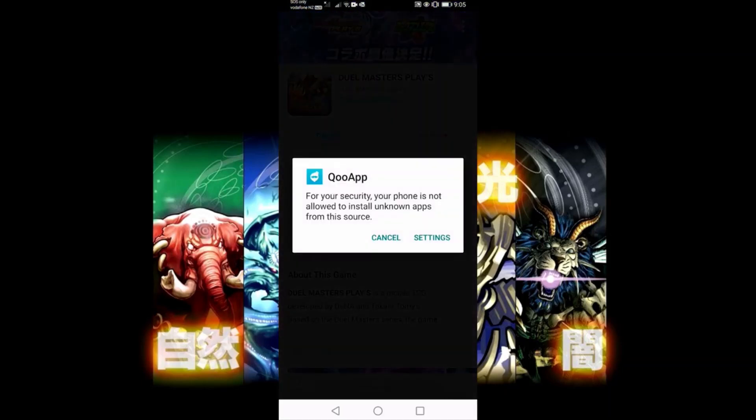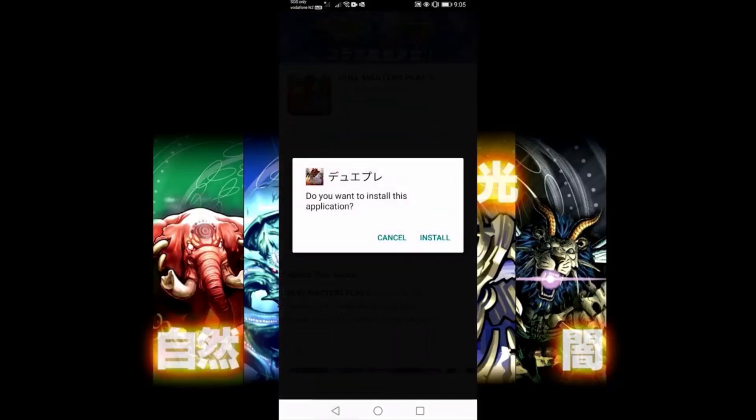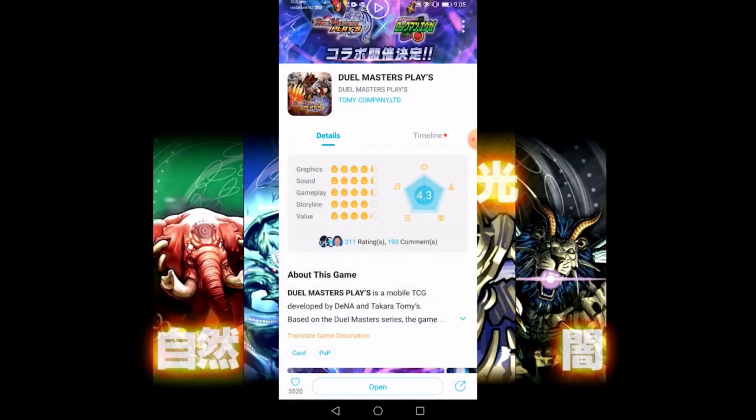A prompt has now come up for security. Your phone is not allowed to install unknown apps and all that stuff. So let's just adjust that in the settings here — click Allow Qoo to install other apps. And then now we can install Duel Masters Plays. It should take a couple of seconds, not too long.